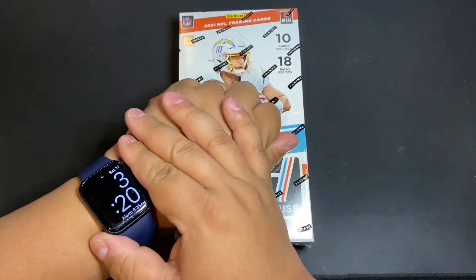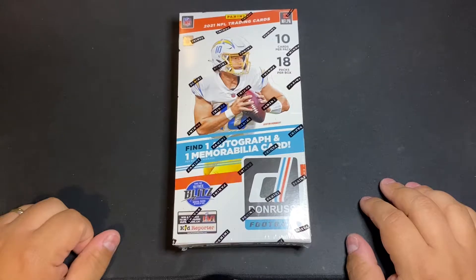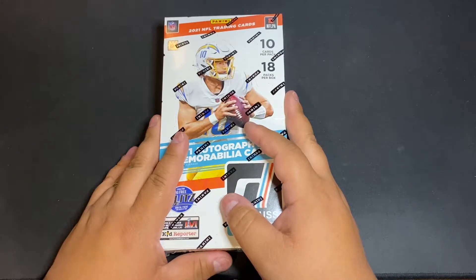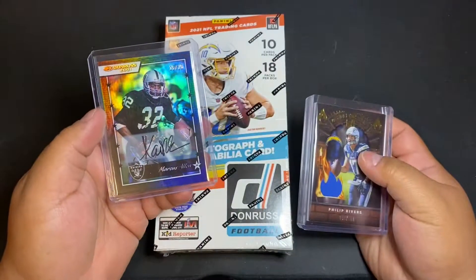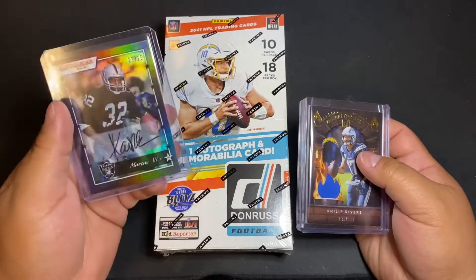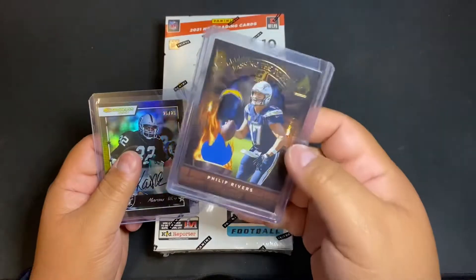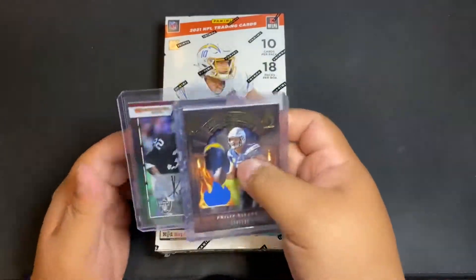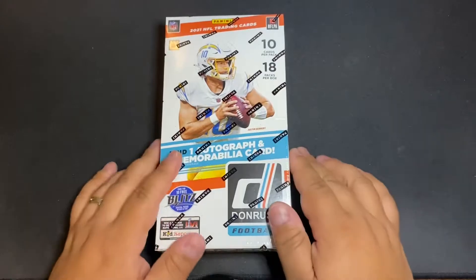It's 3:20 in the morning on Saturday, September 11th — another late night with Panini Oregon. Last video I showed we had two of these but wasn't going to make an hour-long video ripping boxes, so we ended up ripping the first one. It started off kind of cool with the Hall of Fame auto — Marcus Allen, 25 out of 25. Hit a Mac Jones in pack number two. The relic that came out of the last box was a Philip Rivers-Herbert passing-the-torch, limited to 199 — that gives you an idea of what to expect in these boxes.